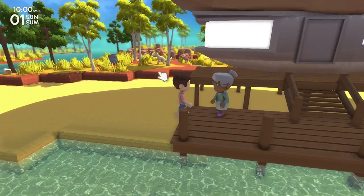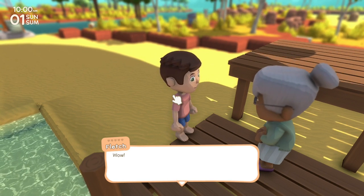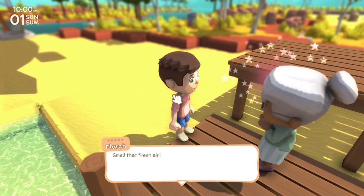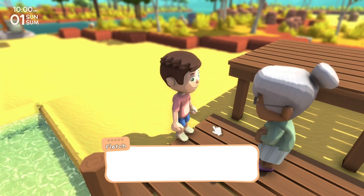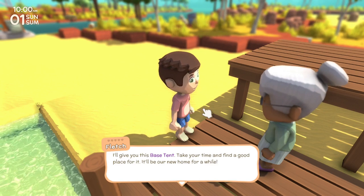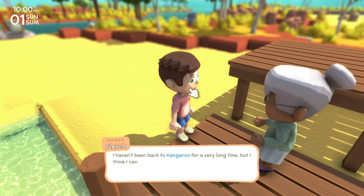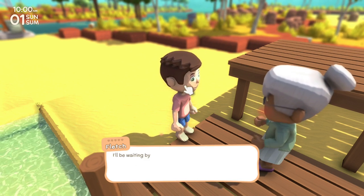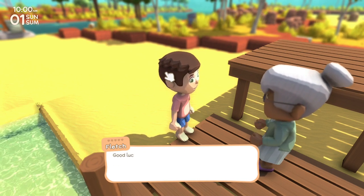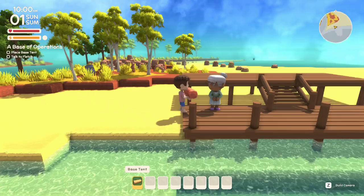Fletch greets us outside and says it feels good to finally be back on Kangaroo. She gives us a base tent to place and a map. We need to find good ground — buildings need to be on level ground, which is going to be somewhat of a challenge. I'm getting attacked by an alligator right away! You can see the dangers of Australia immediately. I'm going to start on the sand because the ground isn't flat anywhere else.